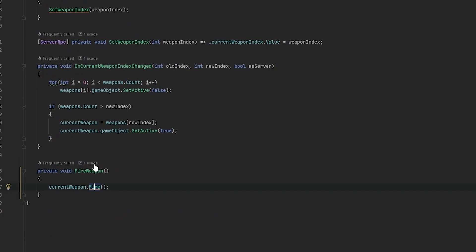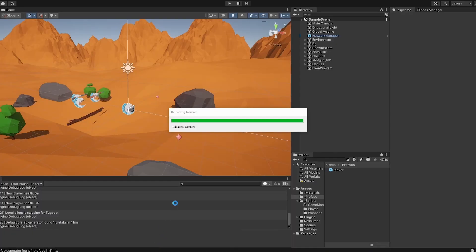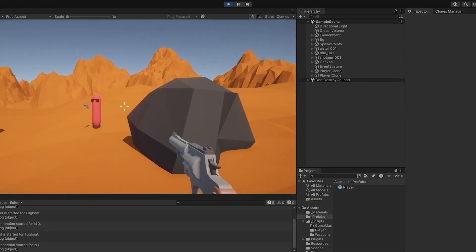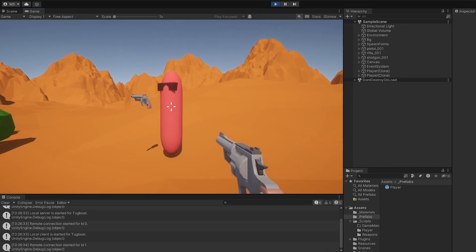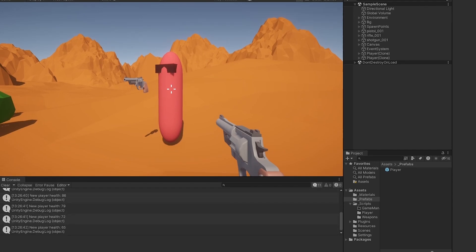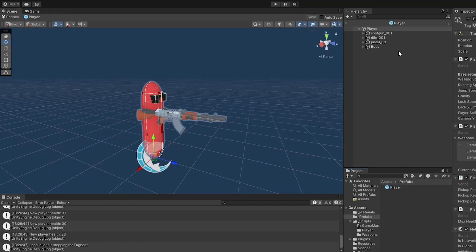In the player weapon's Update method we currently have GetKeyDown — let's change that to GetKey so we can hold it down. Now if we go and test this, they will be damaged with half a second in between when we hold the mouse button. I'll hold the mouse button and you should see in the console it takes about half a second for each log to come out, and as you can see that works just fine.